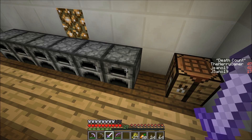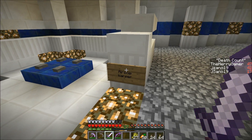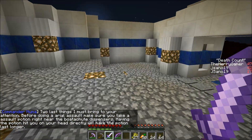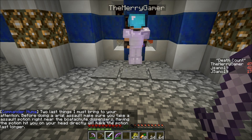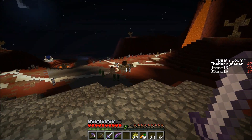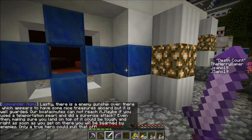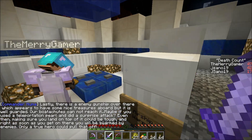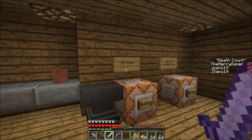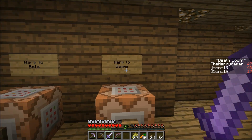It keeps producing more mobs. There's an airship warper and something out this way — this iron golem seems friendly. That will take us to the airship, and there's something else this way that goes back outside. I think we're supposed to go to the airship — the NPC is still talking. He sent me to the airship and it looks good: set spawn, warp to forward camp, warp to beta, and warp to gamma.